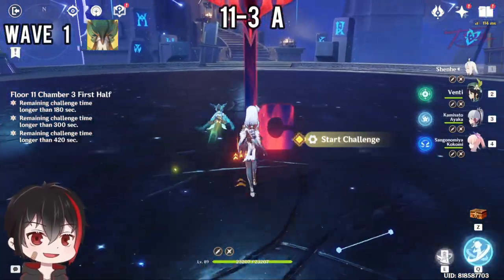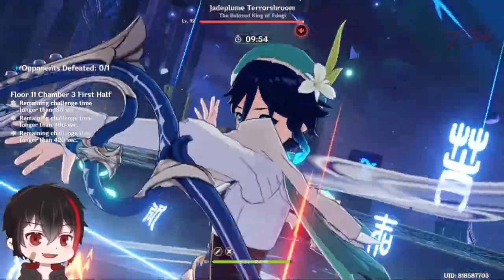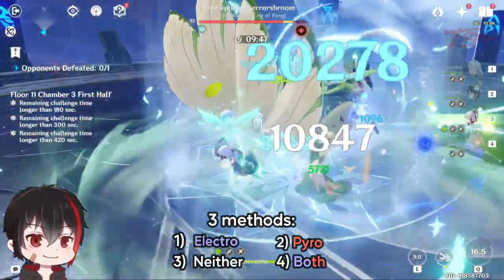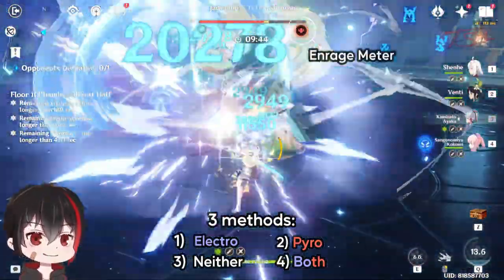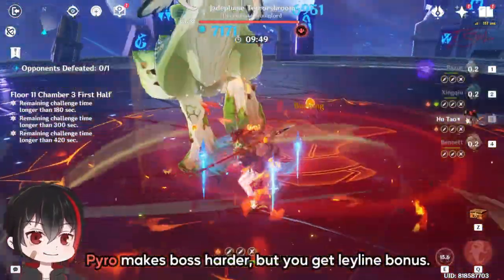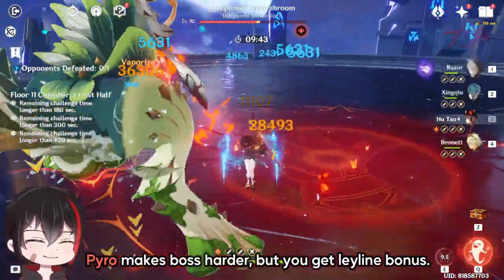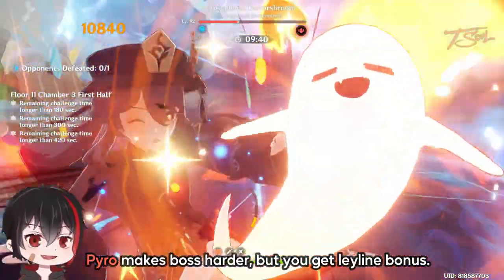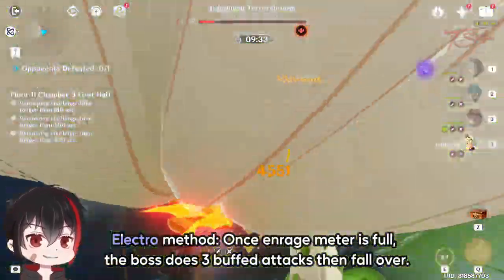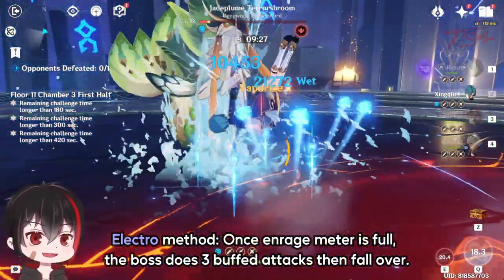Chamber 3 first half is the Jadeplume Terrorshroom boss — check out the detailed guide linked in the top right. In general, there are three ways to fight this boss: with Electro, with Pyro, or with neither. Using neither or both will balance the Chicken's enrage meter and it will continue to just use normal attacks. The Pyro version is the worst one since the boss can spawn extra tanky adds — you can hit the seeds with Pyro to destroy them before they hatch, but there's no real benefit from using Pyro besides the Leyline bonus damage. For the Electro version, if you hit the boss enough to max the enrage meter, it will do 2-3 buff attacks, then fall over and get staggered for about 15 seconds, which lets you do your full DPS rotation.